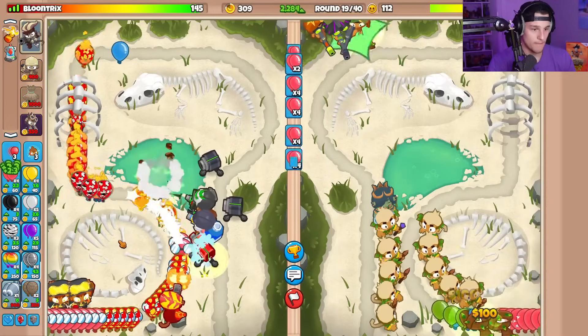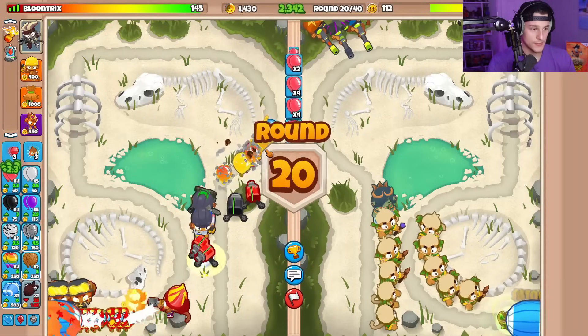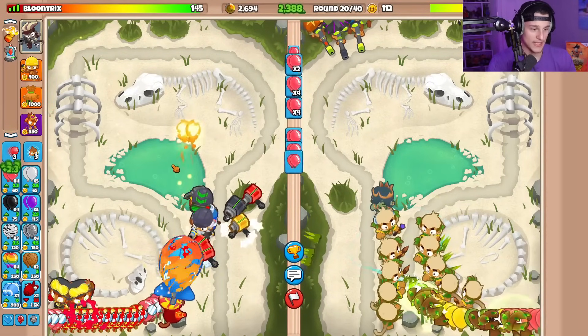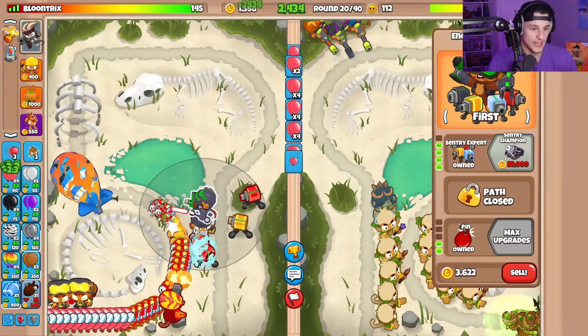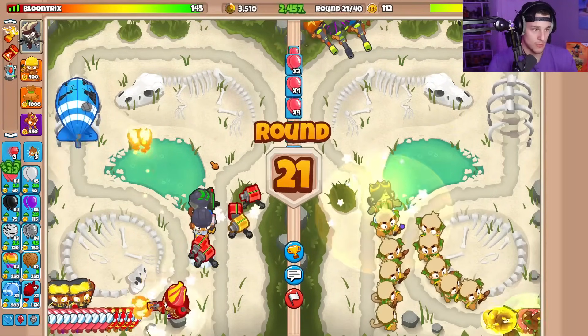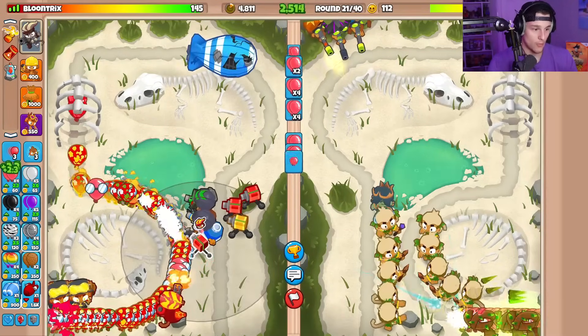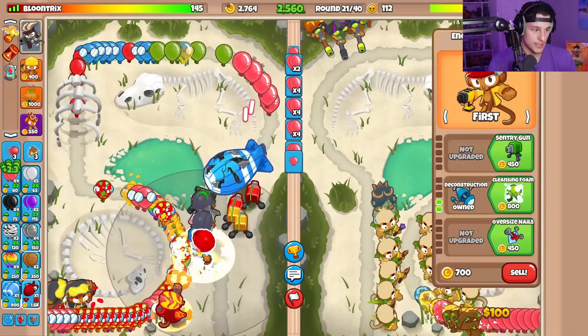Another rubber to gold here. Beautiful. I don't have pin on this — I guess I should go for pin, because this definitely did push a little bit. Round 20 is here. Can we defend against this with our current setup? Literally all we have is the Sentry Expert and that's pretty much it. I'm probably going to have to use my level 10 ability here. We've got to watch out for these camos. Okay, we're good there. Got to respect that.